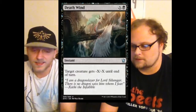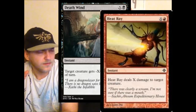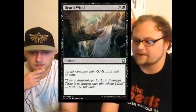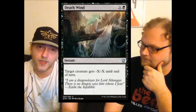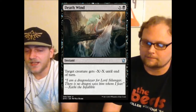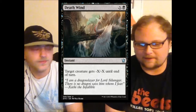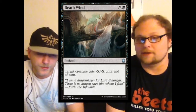Moving along — Death Wind. It's black and X at instant speed: target creature gets negative X negative X until end of turn. This is strictly better than Heat Ray, which was a red instant dealing X damage to a creature. Death Wind gets around indestructible creatures, which is very important since we still have gods in this format. It also gets around regenerate. In standard we have better removal, but in any limited format this is going to be a fine removal spell.